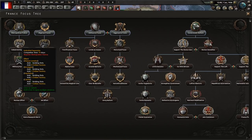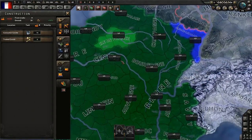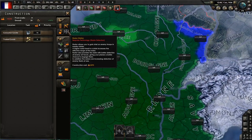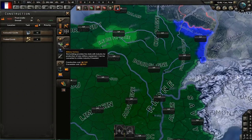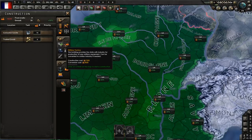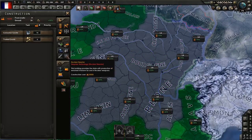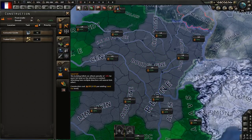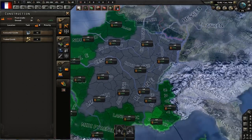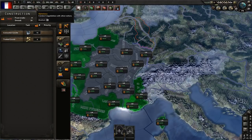Then we have Industrial Expansion, which will add a bunch of civilian factories to our lands. Civilian factories are like a kind of industrial currency. They can be used to produce things such as anti-air, air bases, radar stations, infrastructure, military factories which you use to produce weapons and equipment for your infantry and other units. You can also produce more civilian factories, naval dockyards, synthetic refineries, nuclear reactors, rocket sites, and all the basic forts and ports.